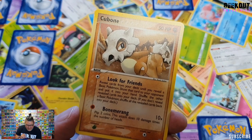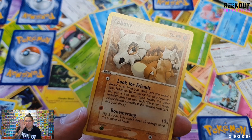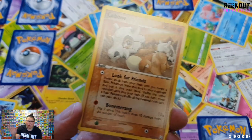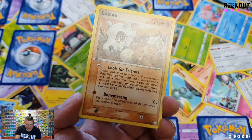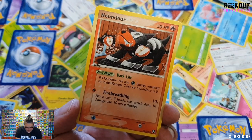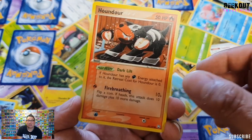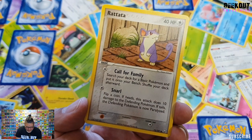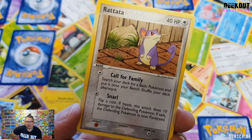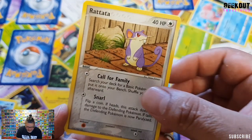Cubone — I love the backstory behind Cubone. The fan theory I think was actually confirmed: apparently it is the little baby in the Kangaskhan and it wears its mother's skull. I heard somewhere that it was confirmed but it was on a website, so don't quote me on that. We have another Houndour — this time he's eating an apple, a vegetarian dog! Rattata, that's very nice. It looks very Sailor Jerry-ish. I like that quite a lot.